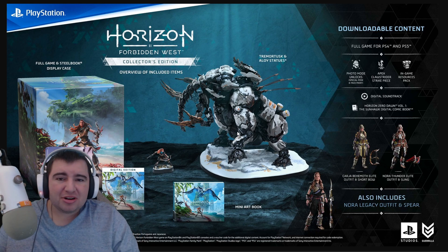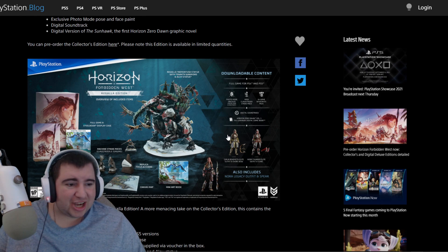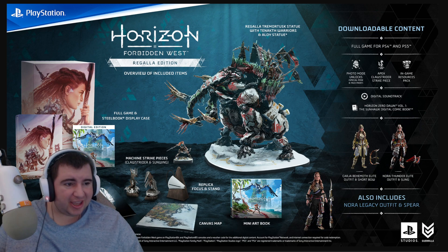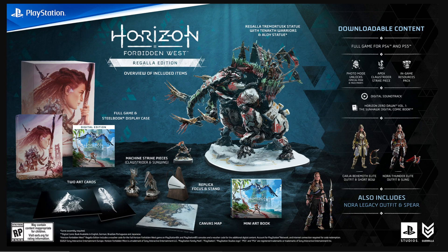But there's still another one after this — and lastly we get the Regalla Edition. The Behemoth in this one is completely beefy. We also get two art cards, a bunch of small little statues, Machine Strike pieces, Claw Stunners — I don't know exactly what those are. We also get a canvas map, which honestly is what I really want. We also get the mini art book, all the different skins, and a Steelbook display case.